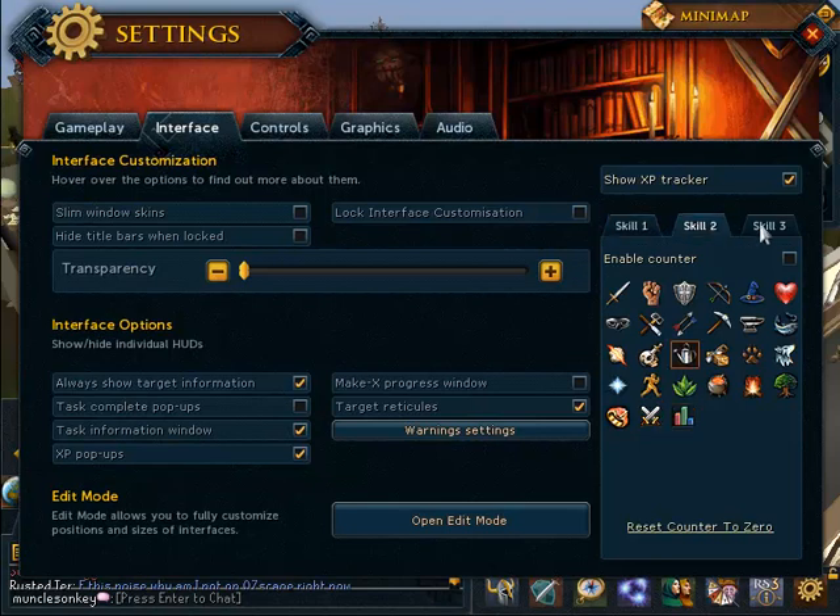I'd also recommend turning your XP counters off. It does not reset your XP counters — it just makes them not visible for the time being. If you're playing in fixed screen, the XP counters are just kind of in the middle of the minimap and they look really bad, so I'd recommend turning those off.